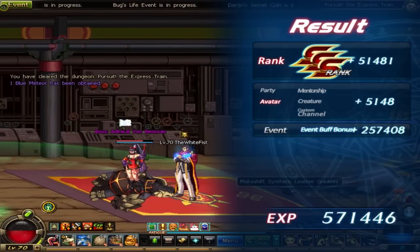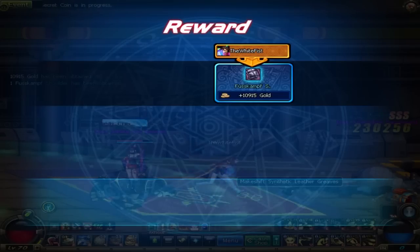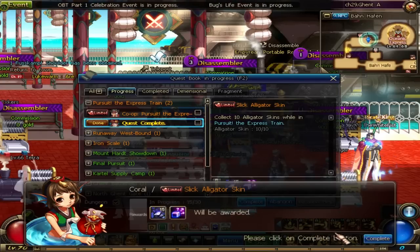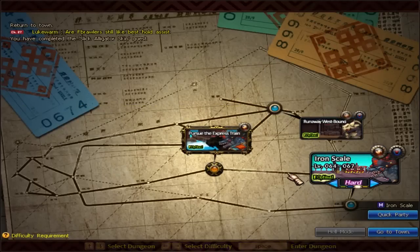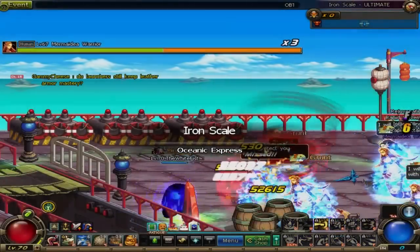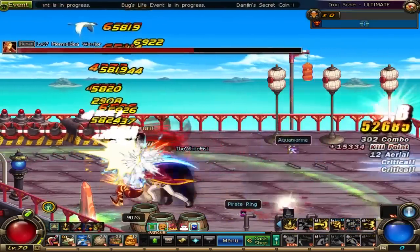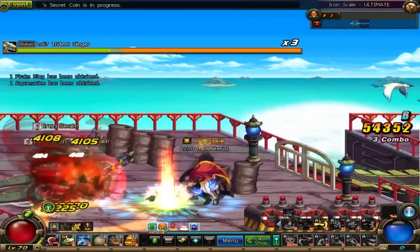For those not satisfied with the NPC-assisted run, let's go do a solo run — Iron Scale on ultimate. As hard as it gets. We're going to pop everything on these guys in the first room. I just want to make it clear just how much mana you're allowed to spend with this build and still get through everything.